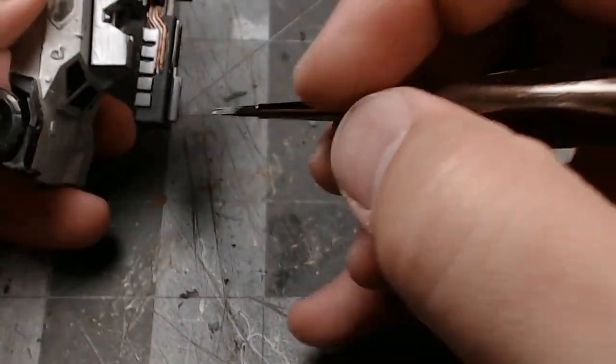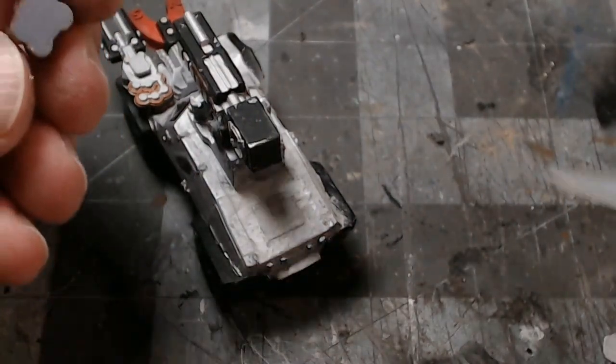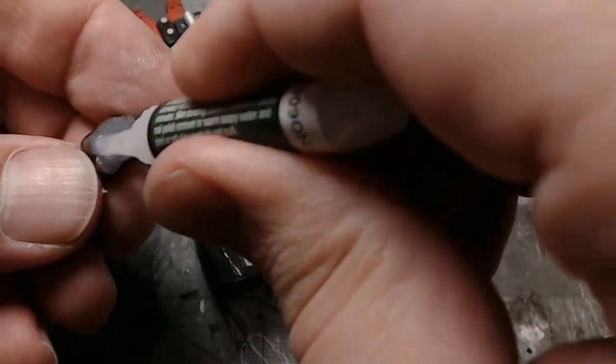I went back in with a little bit of airbrush silver on a paintbrush and painted anything that I had ground down, finishing painting that gun on top. Then I put the batteries that were on the magnet in the back of the truck with just a bit of super glue and stuck them down.